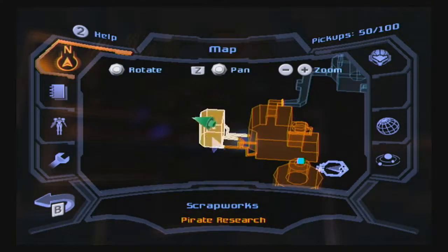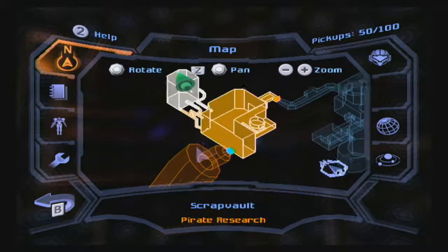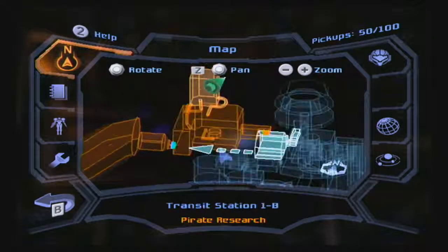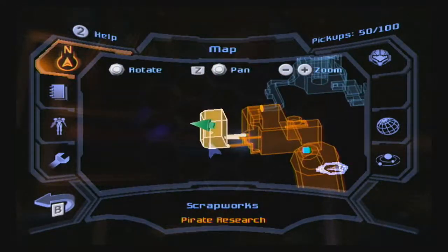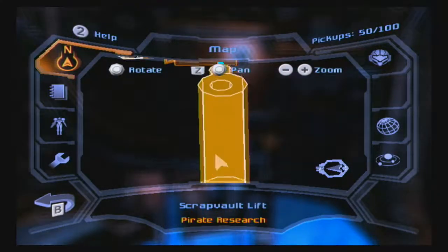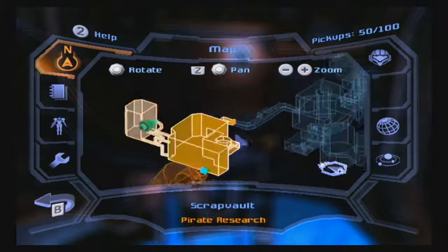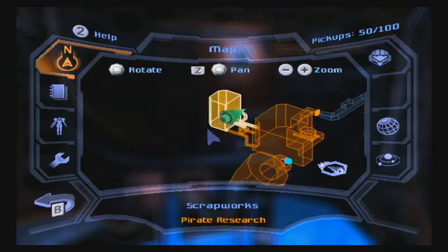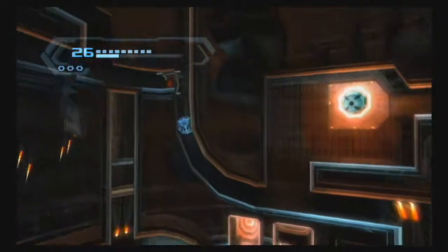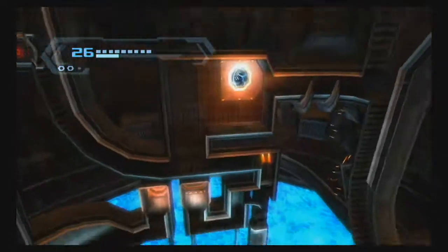I think this actually qualifies as a separate room. Yes, this is Scrap Vault Lift, and then that's Scrap Vault. So let's see — Scrap Works. Wait, so what was that other one that I saw? Is there a separate smaller room? Scrap Vault. I was on this one. I was like, where's the lift room? It didn't just disappear on me, did it? And the answer to that is no.